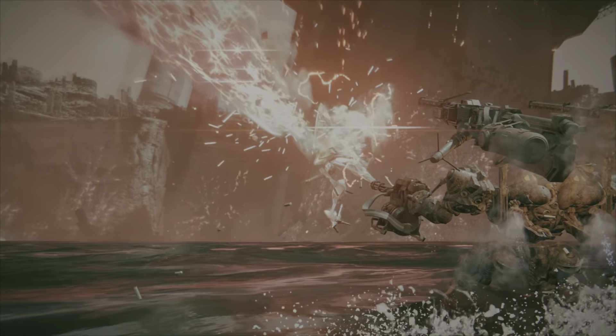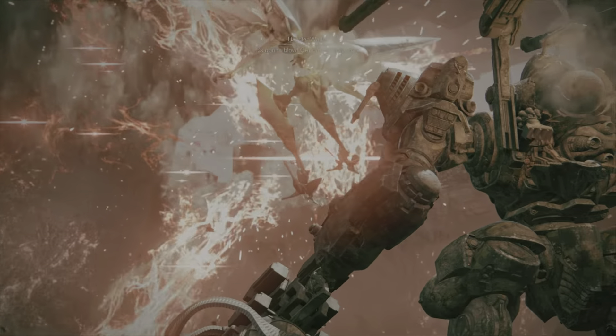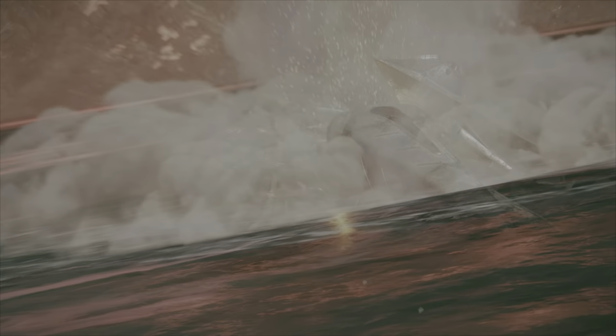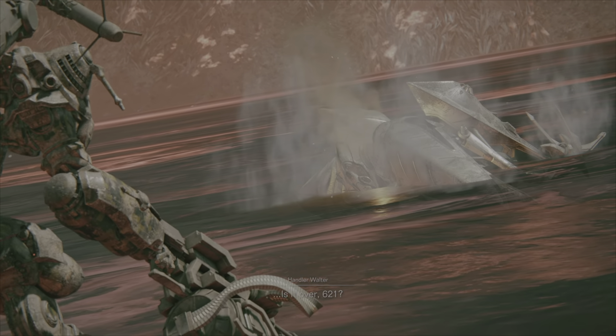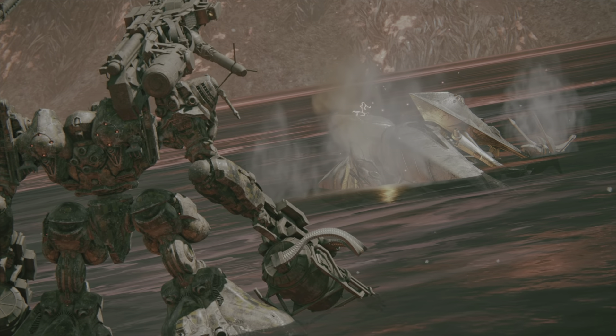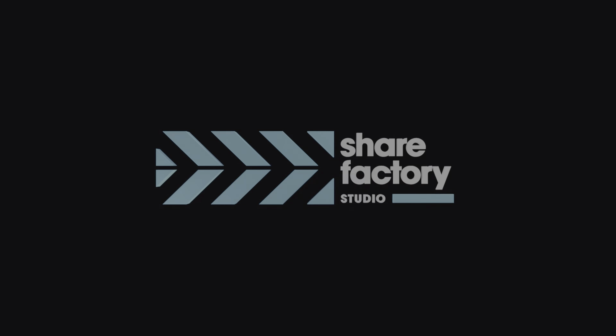There we go! That was slightly stressful at the end there. So yeah, that's what you want to do: double stun needle him to stagger him, follow up with the Gatling guns, and keep going with that. If you can hit him just as he's getting ready to fire up his big moves, that's the best point. Hope that helps everyone — thank you for watching!